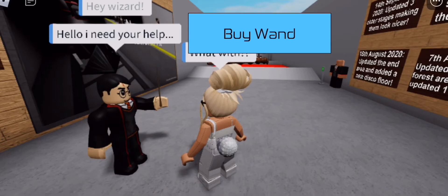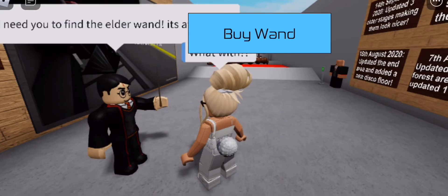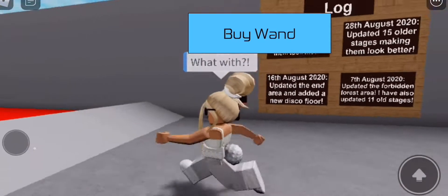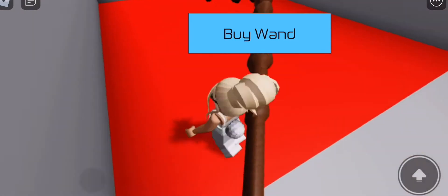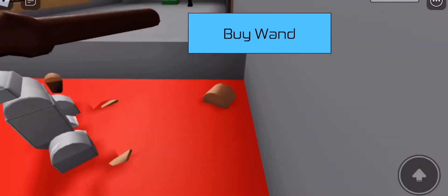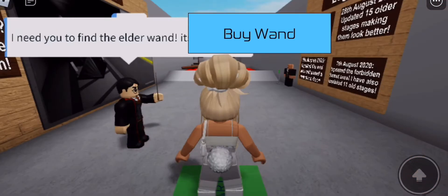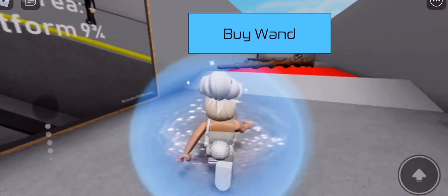So we're talking to Harry right now. He needs help to find the Elder Wand, which is apparently at the end of the obby. By the way, there's a thunderstorm happening right now, so if you can hear some background noise, just don't mind that.